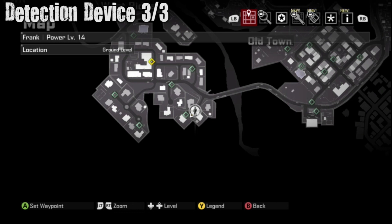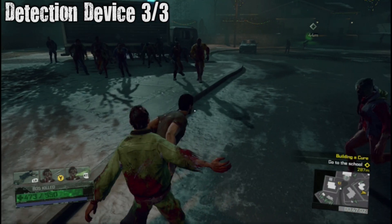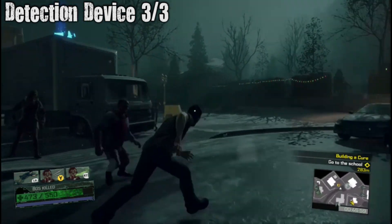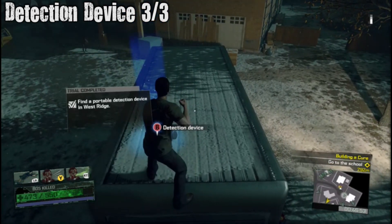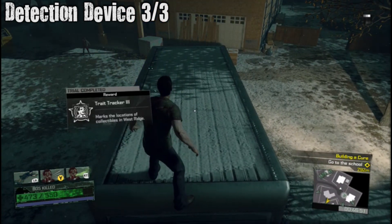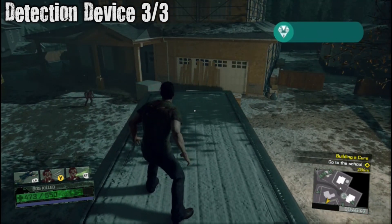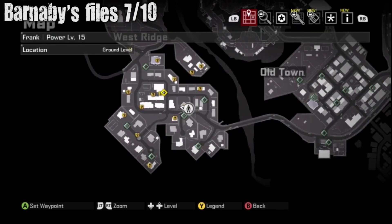Detection Device three out of three — if you watched the other achievement guide we showed you how to get all of these, but we'll show you again just in case. There's gonna be this one on top of this truck in Westridge. And then I get the achievement for protection devices — Bloodhound. Watch our other achievement guide if you haven't.